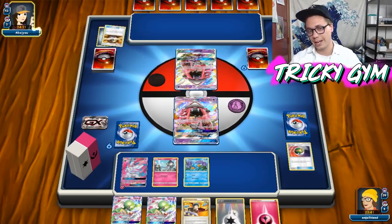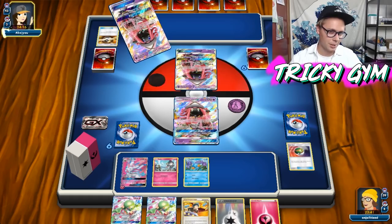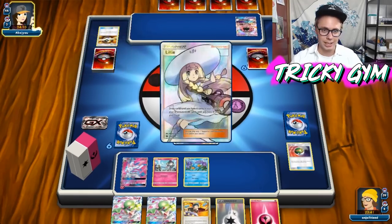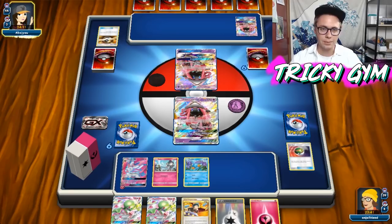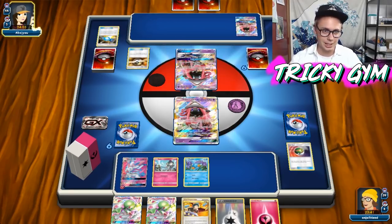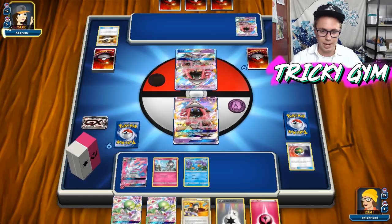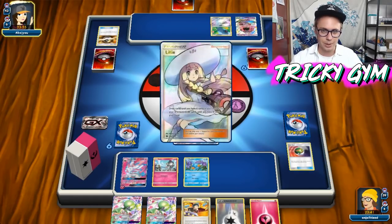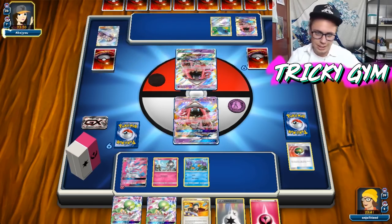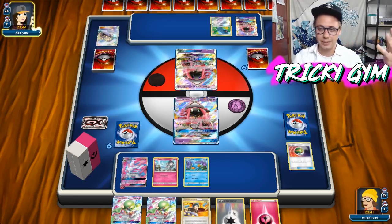My opponent is going for another Lele — I'm assuming they're going to get themselves an Apricorn Maker. It seems to be what all of the decks are using to set up right now, and you guys can see it pretty much is the optimal startup Supporter. We do have Lillie coming down from my opponent, which is also good. If you've got Ultra Balls in hand and ways to pair your hand down and get yourself a basic Pokemon, it's definitely a valid option. They're going to be able to Lillie for seven — that's super good. But I am coming in hot with the turn two Judge. I'm going to use this Fairy Energy to retreat my Tapu Lele and save the DCE.